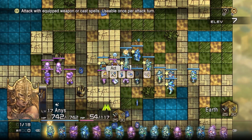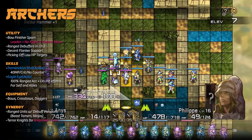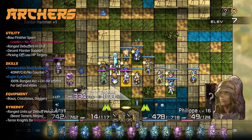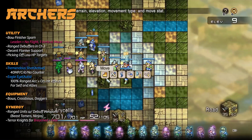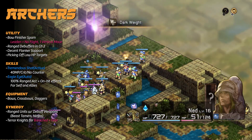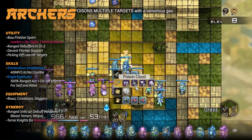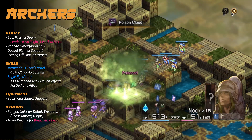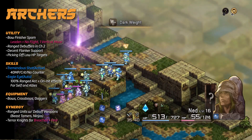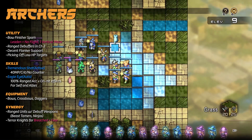Let's discuss their utility, skills, equipment options, and synergy with other units. Archers are ranged specialists — they assist your frontline by picking off fragile targets or harassing enemies with status effects. Archers can grant accuracy buffs to themselves and allies, ensuring they never miss their mark. They can be built to maximize damage with two-handed bows and crossbows, or built for flanking the enemy's rear with one-handed variants alongside a parry dagger.